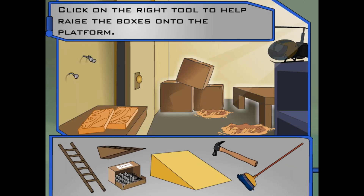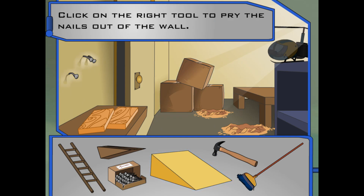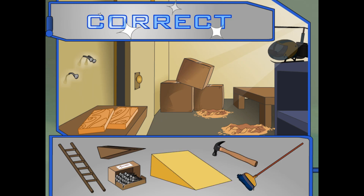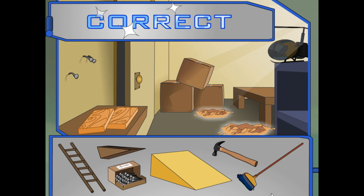Good job! Now that we've got the right tools, let's get to work. First I need to move those boxes on top of that platform. I'll probably need a simple machine that helps raise or lower heavy things — click on the right one. Awesome! I just took down some pictures, but the nails are still poking out of the wall. What should I use to pry them loose? Awesome! Now I've got to move all this dirt out of here — I'll probably need a lever. Which one should I choose? Awesome!